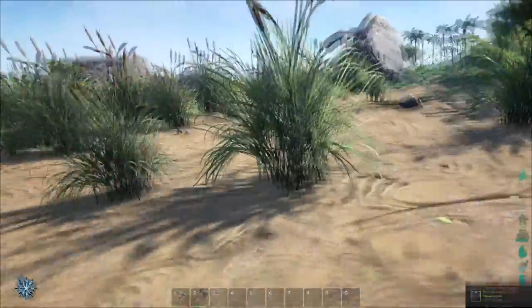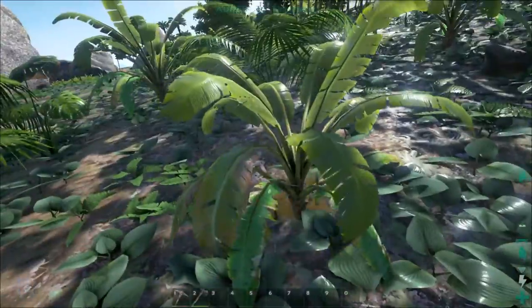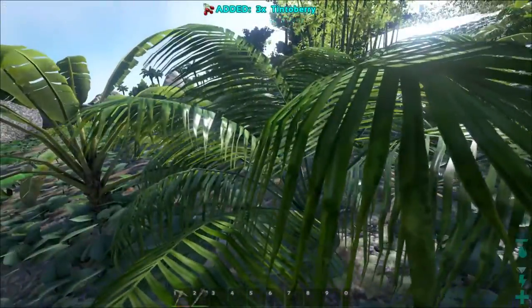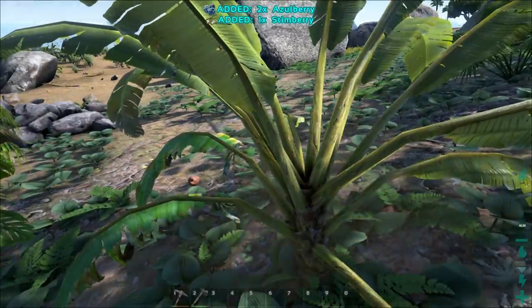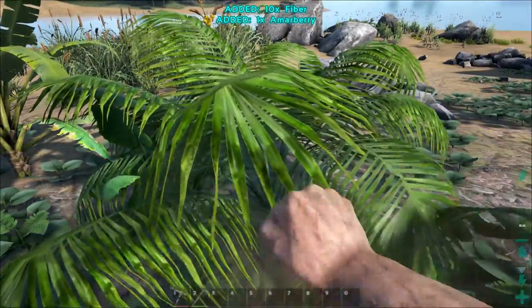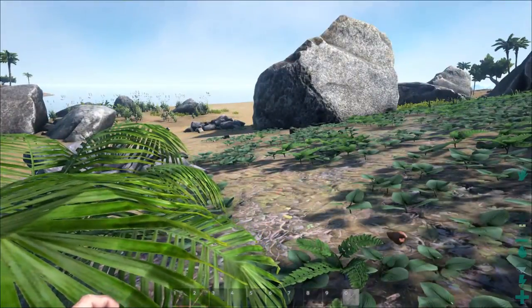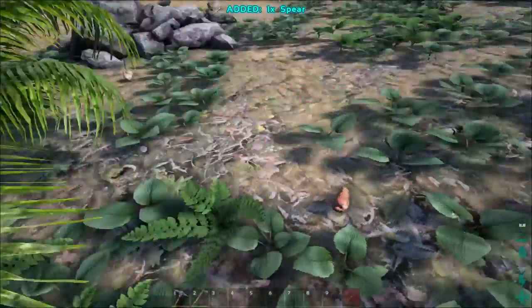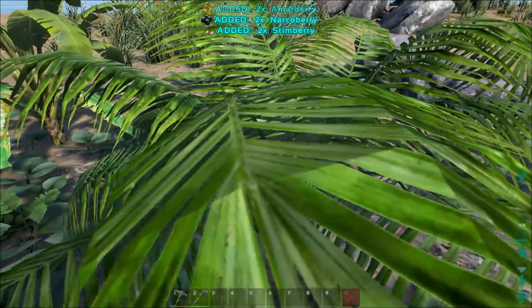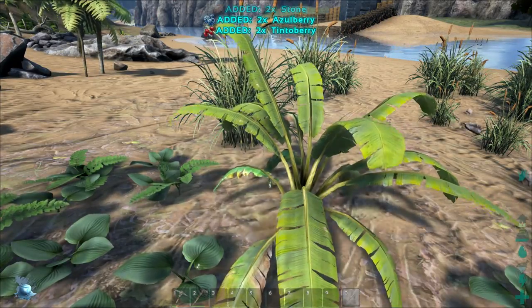I need fiber right now to build a spear. What I like to do when I first spawn in is put the spear engram directly on my hotbar because spears tend to break quite quickly. This way you can build them as you go.